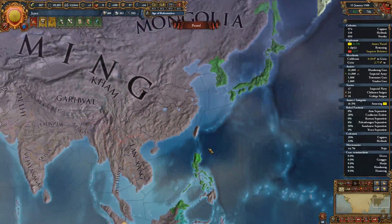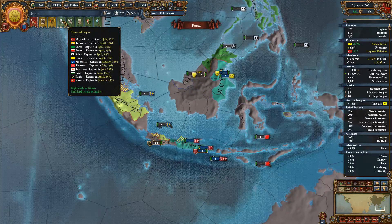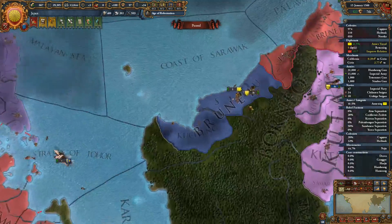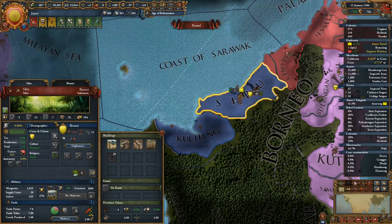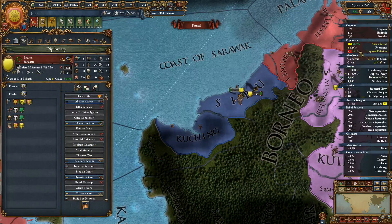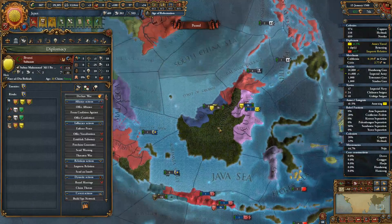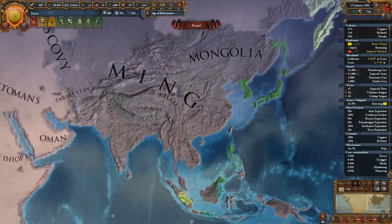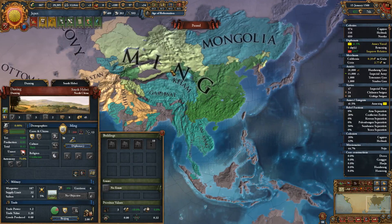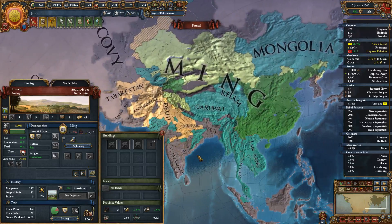Looking at the next steps — we still have something down here to do. We have Brunei in three years, so we should probably start thinking about getting that claim on this very expensive province. We're improving with our vassal here. Ming has everyone anywhere close to us as a tributary, which is kind of a problem.